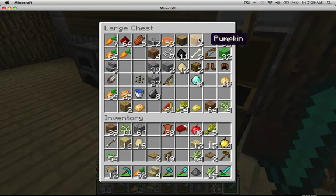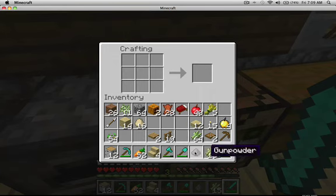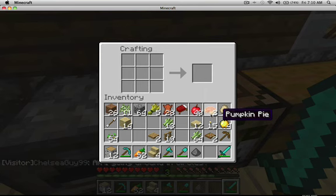If you guys don't know already, this is how you make pumpkin pie. You take a pumpkin — actually, first you need to get some sugar, since sugar is part of it. I only have two pumpkins, so I only need two sugar. I thought you used wheat, like flour, but I couldn't get it to work. It's actually egg — no wheat, egg. So we have two more pumpkin pie now.